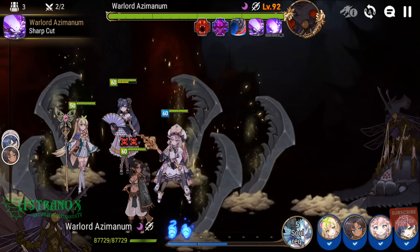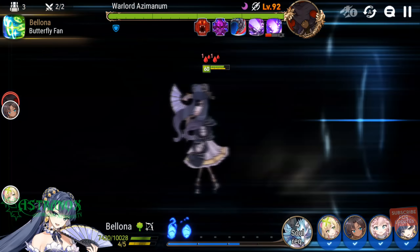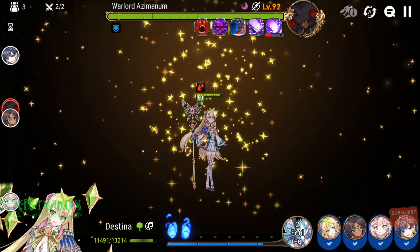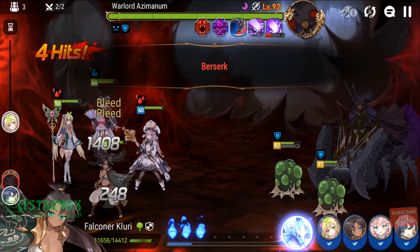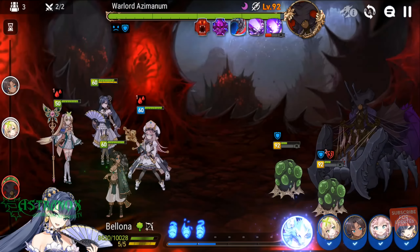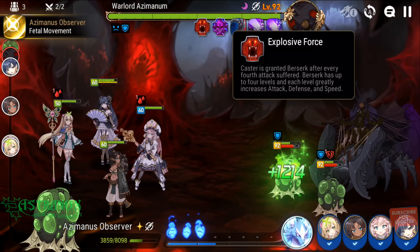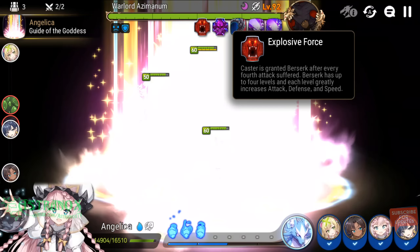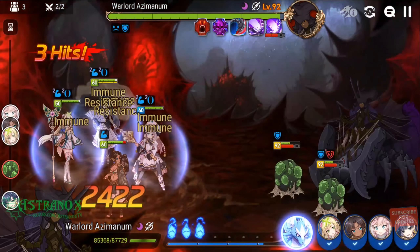The best debuffs you can apply are defense down — it roughly doubles your damage output against the boss, that's a no-brainer. Attack down debuff is the strongest in terms of survival; it cuts the boss's attack in half. The berserk buff increases the boss's attack, defense, and speed and stacks up to four times. After two stacks you're already taking a massive beating, so you definitely don't want this to stack — that's why you need to remove buffs.